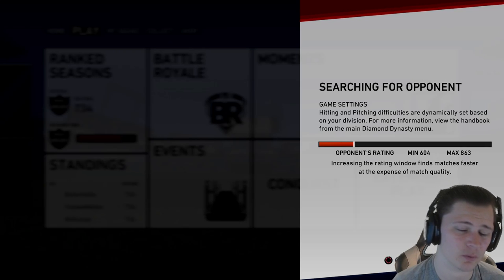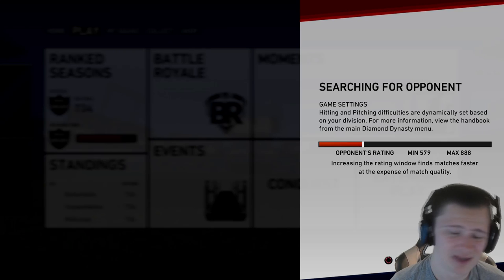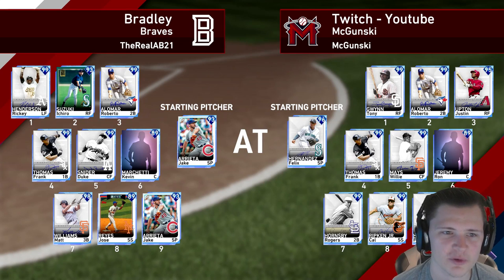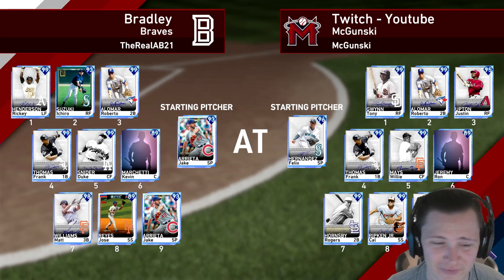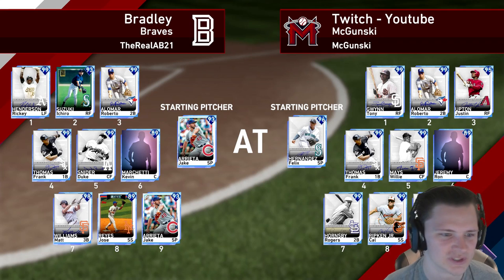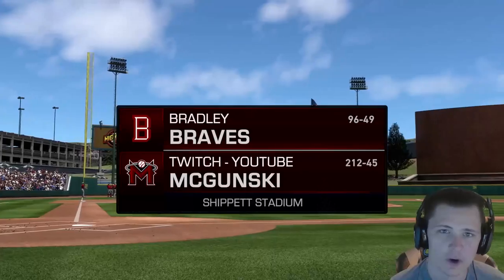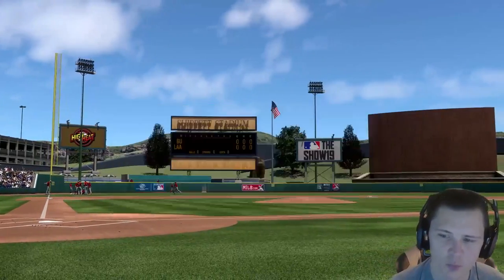This is a new season, so this gameplay won't be played on legend. With how the bar is going right now, it's either gonna be played on all-star or hall of fame. Our opponent for today is gonna be the real AB21, and we also have King Felix on the mound — so we'll also be doing a King Felix debut. He's got Rickey Henderson, Alomar — a pretty speed-cheesy team with Arieta on the mound. Our opponent's win-loss ratio is two to one; he's 96 and 49, not terrible but not great either.